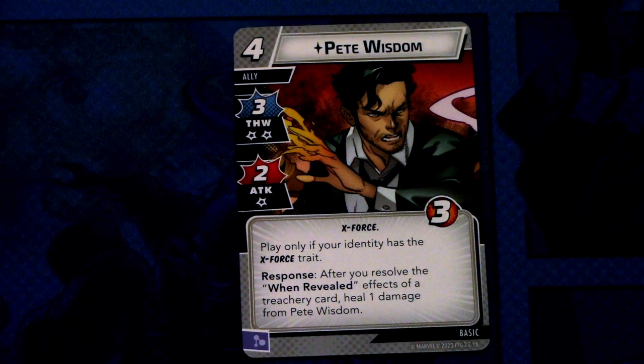I think Pete Wisdom is a really strong card for true solo, as each round you are revealing a when-revealed effect or resolving those — if you don't cancel them, you can heal him and keep him on the board, which is quite good.